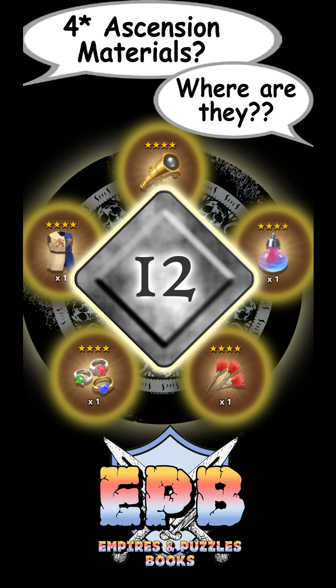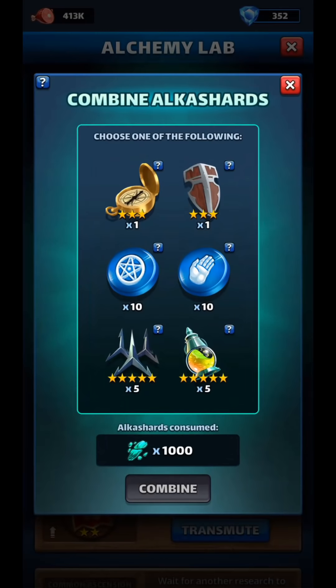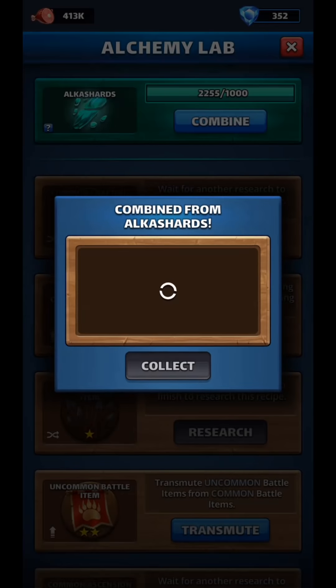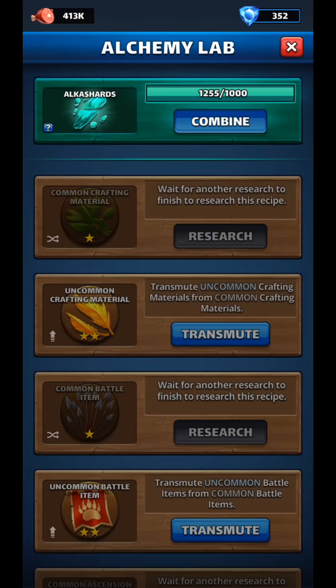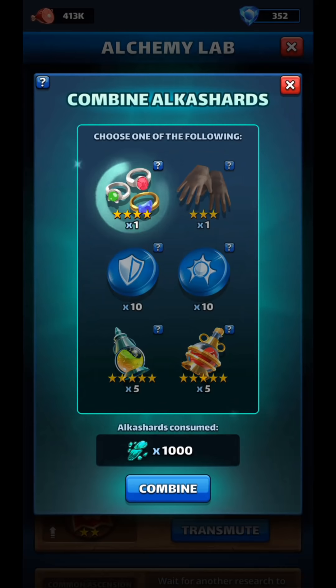Number 12 is the second way to get Ascension items out of the Alchemy Lab: combining Alka Shards. Every time we transmute something in the Lab we get some Alka Shards as a byproduct, and when we accumulate 1,000 of those we can combine them into something random — and sometimes that random option happens to be a 4-star Ascension mat.